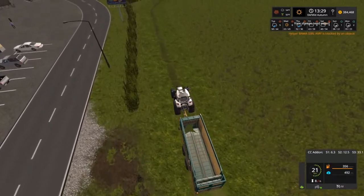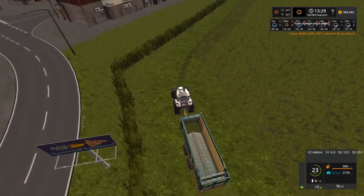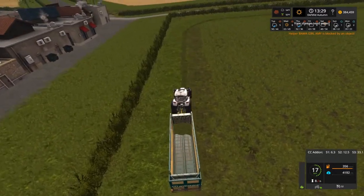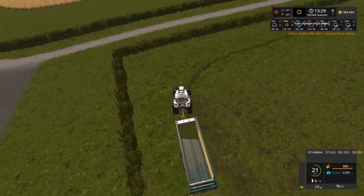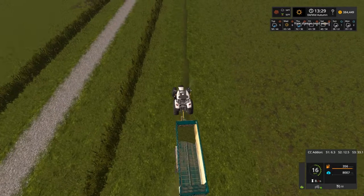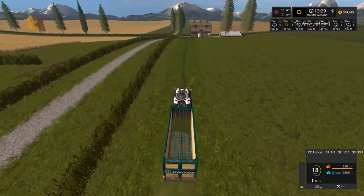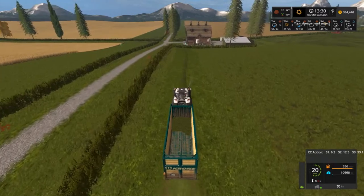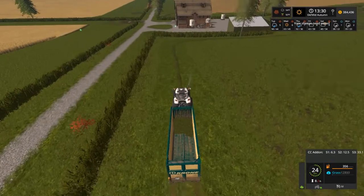Grass is very sensitive on some maps — easily starts disappearing within the hour, sometimes faster on other maps. This is going to go into the cows' mixing station and also into the fermentor, so we can get silage out of it. Depends on which one gets full and how much we collect. We'll collect a lot off this field — we'll just split it half and half.